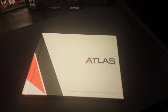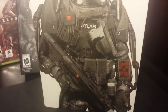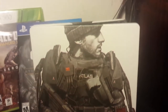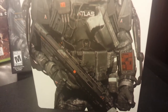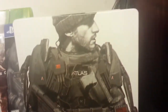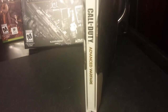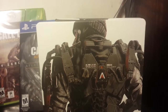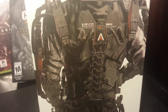Now here we have the steelbook — very nice and detailed. The front is pretty much the same artwork as the main box cover. It has a nice white finish. The spine reads Call of Duty Advanced Warfare, very clean. The back shows the back armor of the character with the exoskeleton — very nicely detailed.